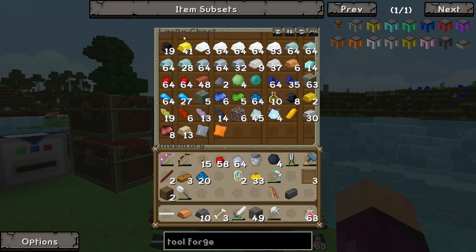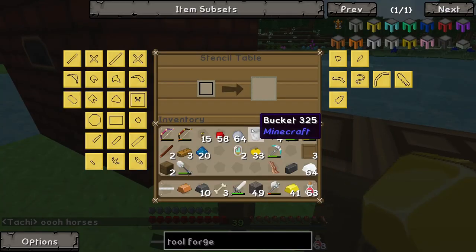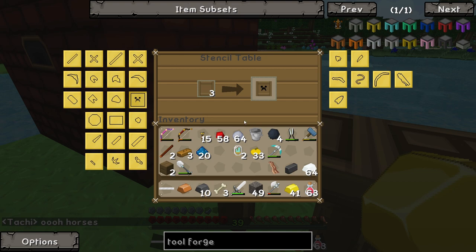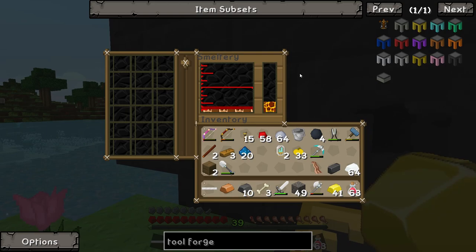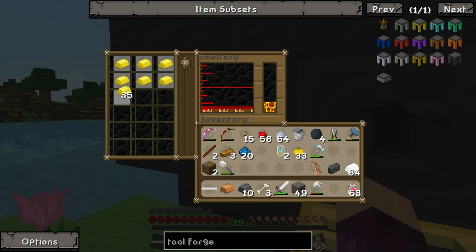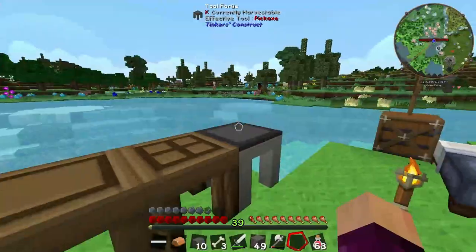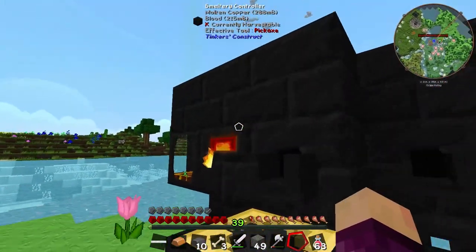To make electrum, we simply combine gold and silver in the smeltery. Each of the large plates requires eight material to make, so I did go ahead and make some more stencils. If we throw those into the stencil table, you can see it says material cost eight — meaning it requires eight ingots to make that plate. We need two of these, which means we need 16 electrum, which is simply eight silver and eight gold. That should get us enough electrum, and hopefully we have enough lava. Whilst waiting for that to smelt, let's make the large plate cast, the large tough tool rod plate cast, and the hammerhead cast.